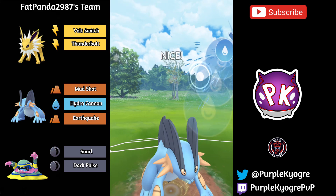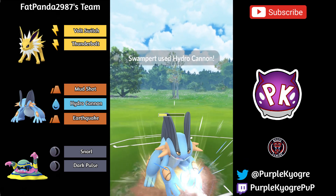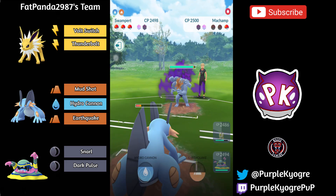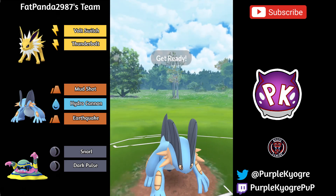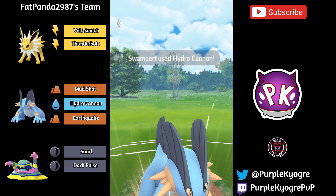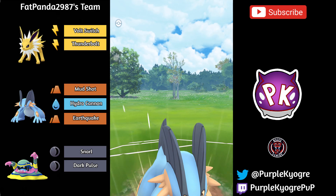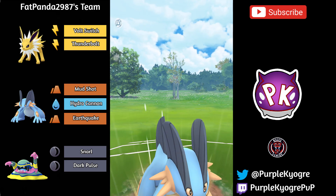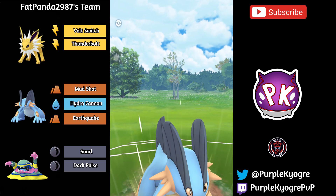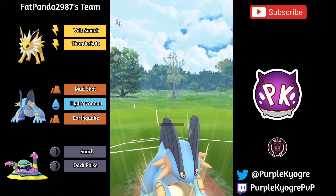That is awesome. Swampert is definitely going to town, doing really well. Actually able to just KO the Alolan Ninetales. In comes Shadow Machamp. A Hydro Cannon coming in from the Swampert — this is definitely going to be shielded. Swampert is absolutely doing everything in its power to win. And it looks like we're seeing a little bit of lag, which is really unfortunate. Looks like we're seeing a lot of lag, which is really unfortunate. But hopefully it connects.